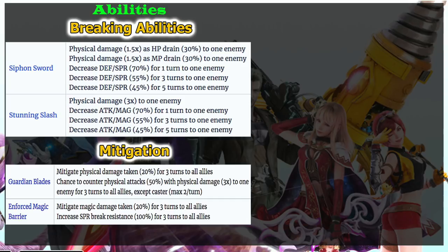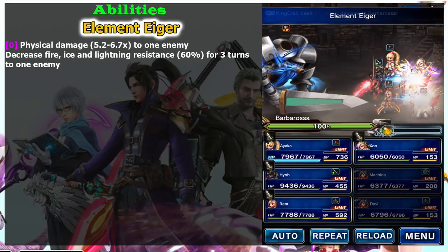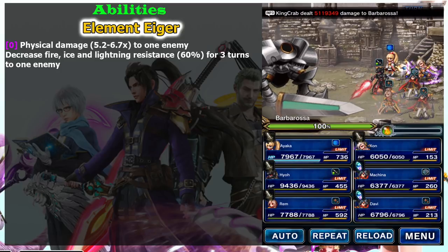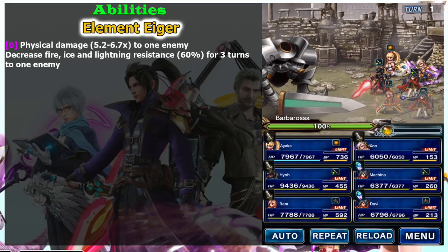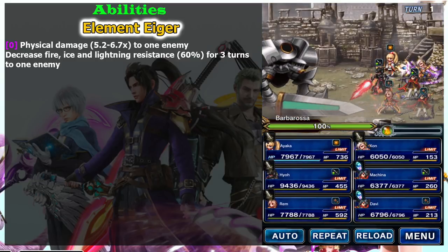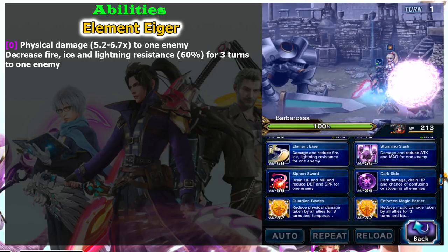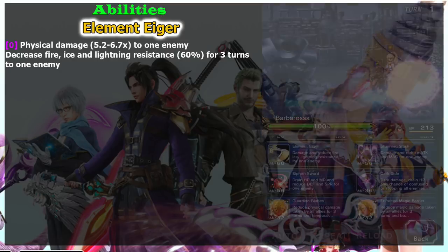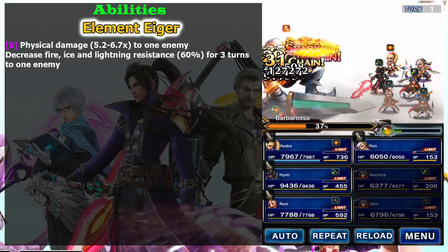For the magic mitigation, the side effect of spirit break resist is kind of niche. Element Agar is a really good chaining skill, but right now Machina is best used as a breaker because the only character able to chain with Element Agar is Dracula Last Well. You need to wait for future characters to chain with Machina. At that time, Machina's value will become better because right now he cannot chain with anyone.